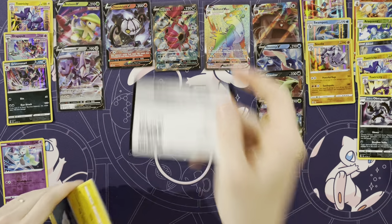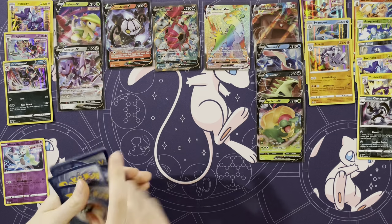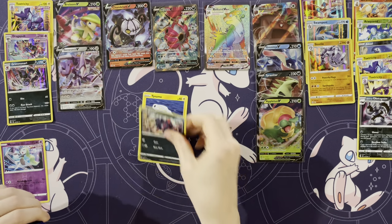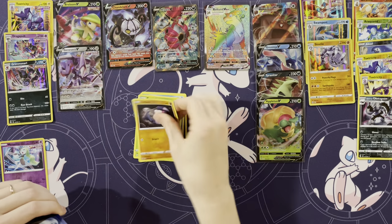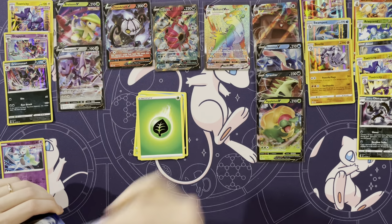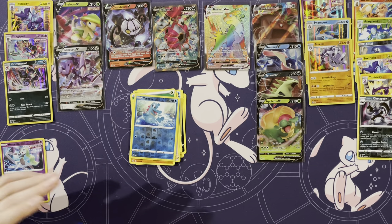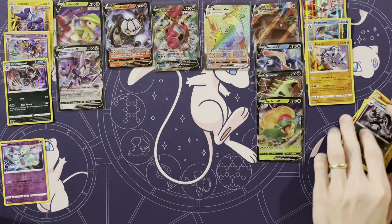I'll try — no high hopes. Tynamo, Zeraora, Shellder, Caterpie, Drilbur, Energy, Dancer, Pangoro, Grapploct, Totodile. Oh, Kangaskhan! Kangaskhan to end it off.